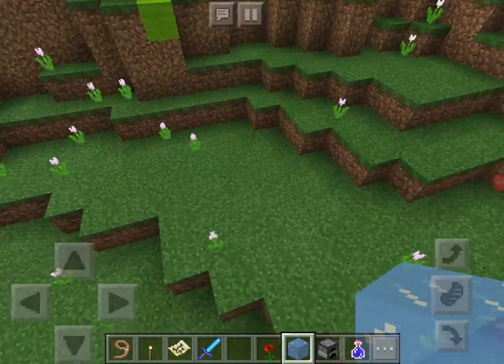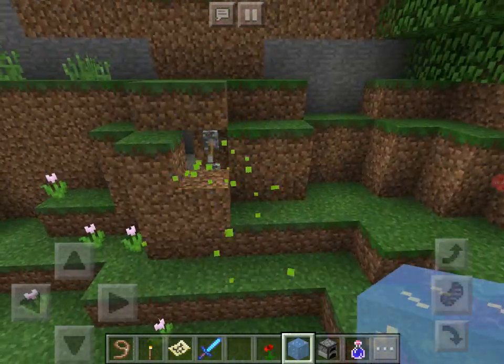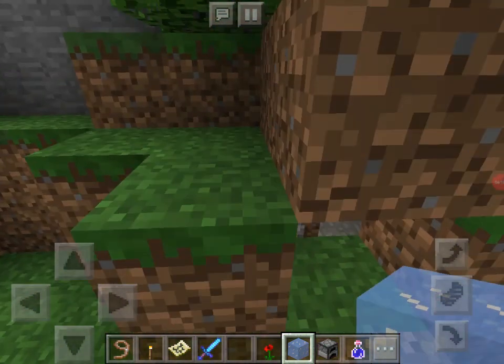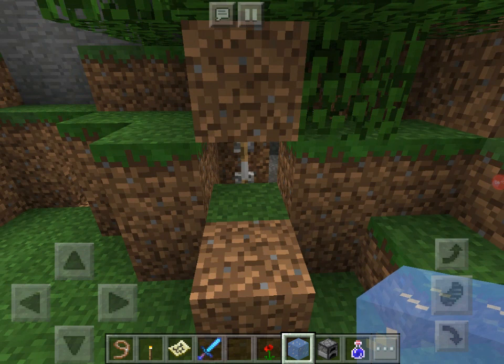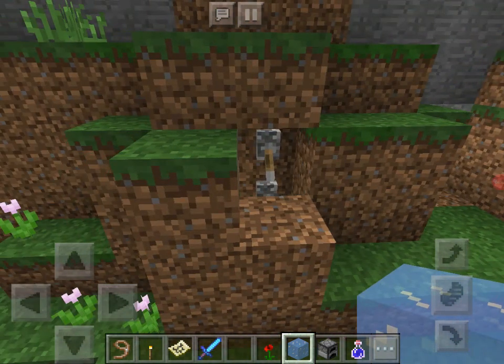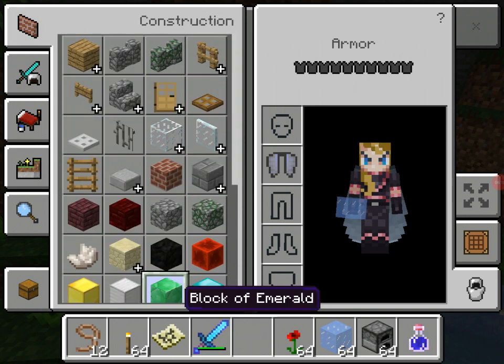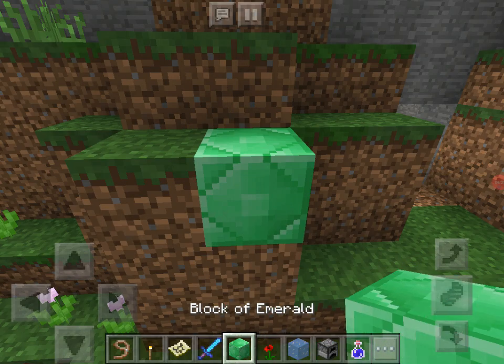And in this area, it's camouflaged by only one block. I have to flip these levers to reveal my home. I'll cover this up in emeralds, because why not?